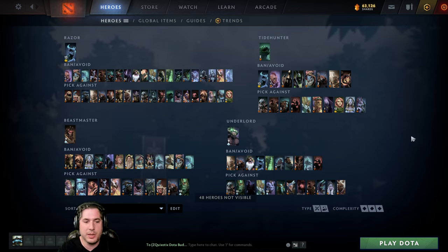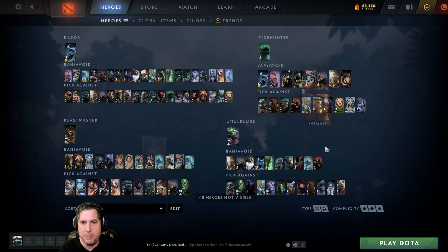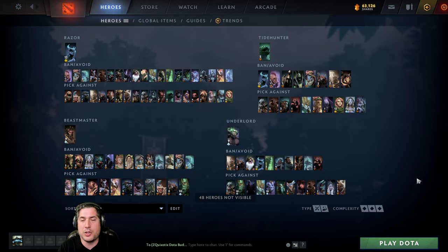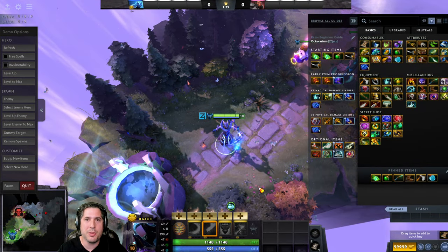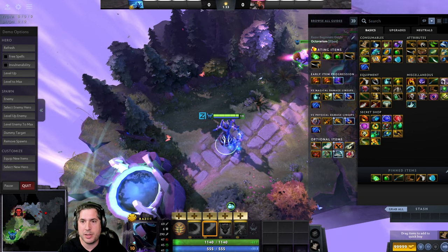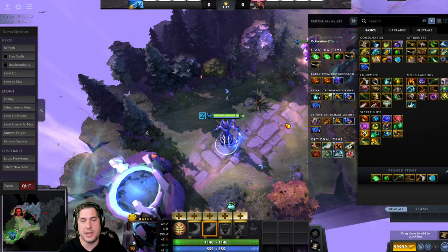You can make this hero selection screen yourself — go down here and create a new layout. It's actually pretty easy to customize. Now let's move on to the in-game guide for the skills. You can find this guide in-game under Razor Beginner's Guide by Octavarium, and it'll provide the skill build, all the items, and descriptions as necessary.